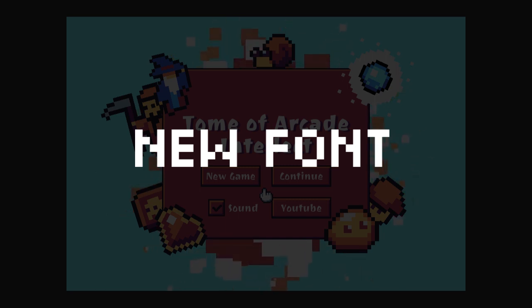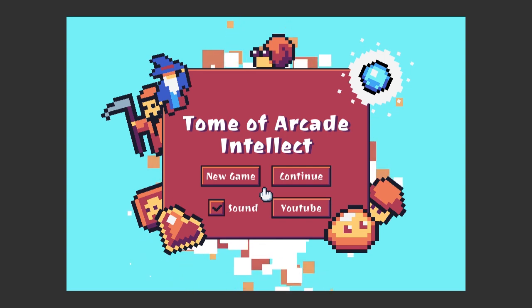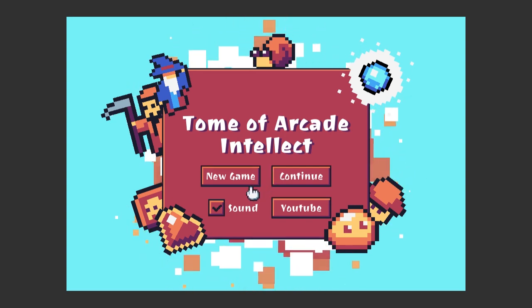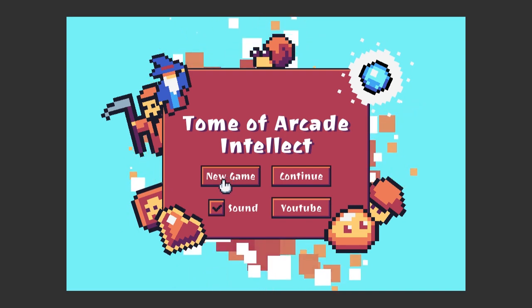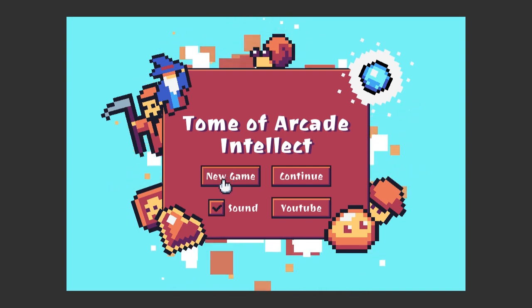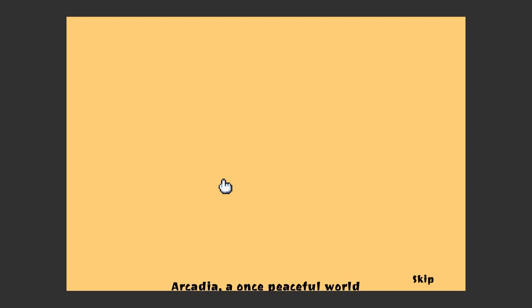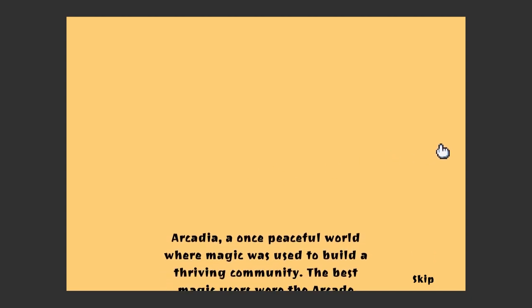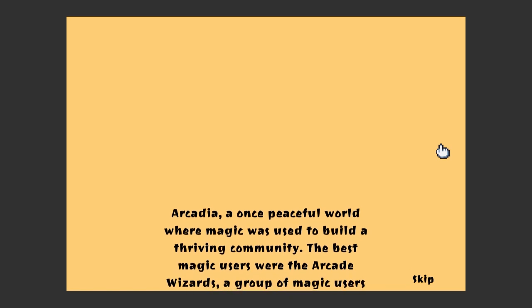Since the last video I've done a lot of polishing. One of the feedback points that someone in the comments mentioned was about the font not being that great. And also someone I know personally said the font wasn't that great. So I changed the font. I used good old Google Fonts for this — I just scrolled through it with the name Arcade Wizard until I found a font that looked like it would fit in the game.